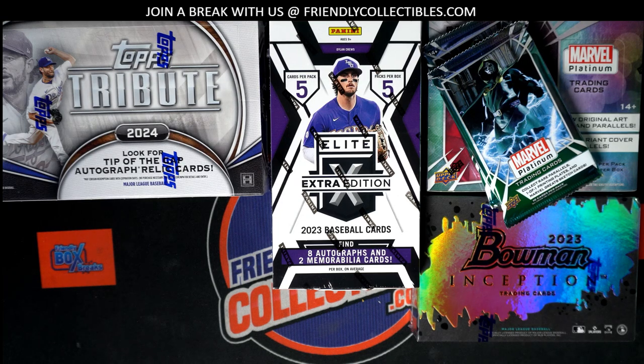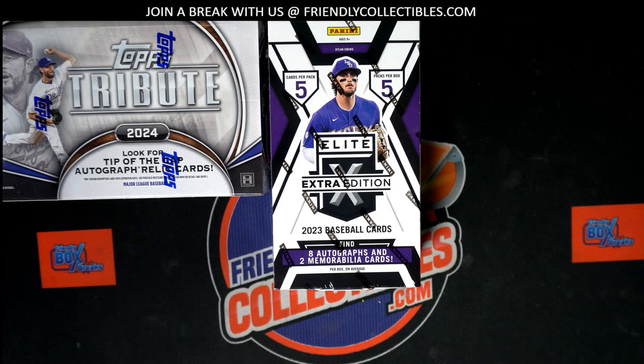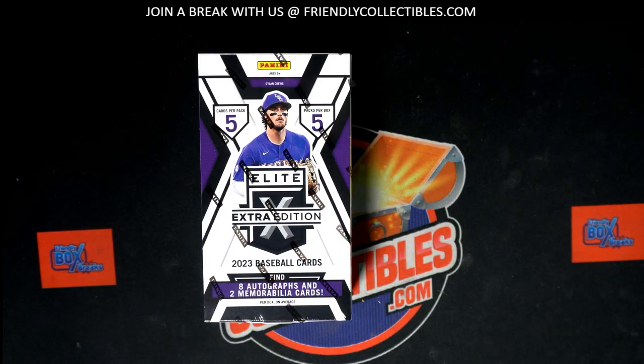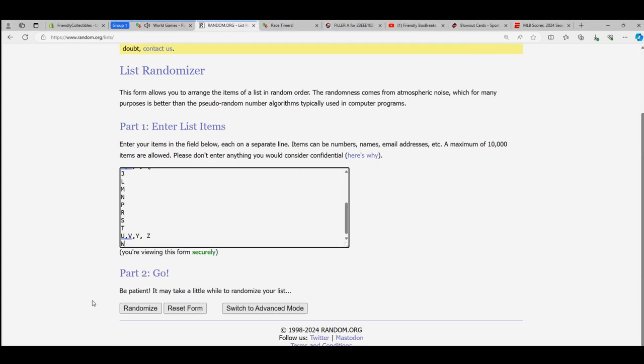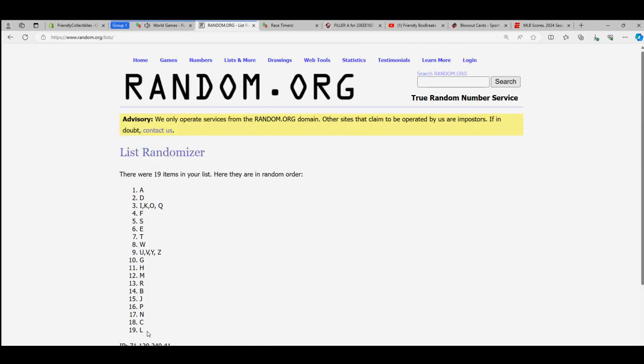So we're gonna put you in five times for the break — that's one, two, three, four, and five. Here we go. Let's go right over here and first of all let's random our last name letters. We're gonna random these seven times — we're gonna have A at the top and W at the bottom. Seven times: one, two, three, four, five, six, seven. There we go — L at the bottom, A at the top. We're gonna copy that list.